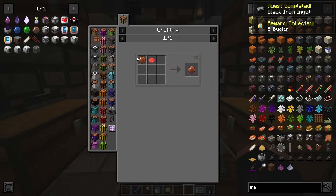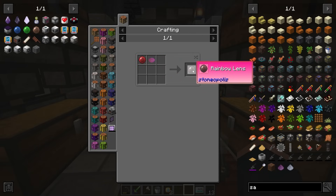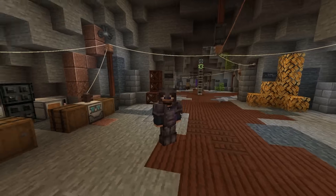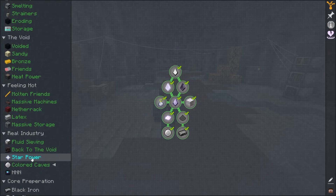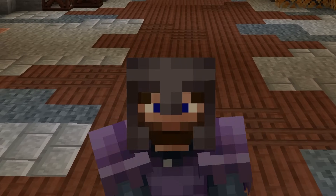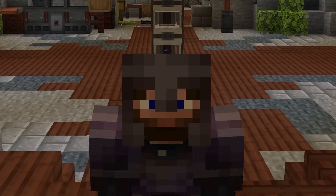However, we do have to make a basic rainbow lens — we do have to make a basic version of the lens, and then we can apply this rainbow to it. Last but not least, we should be able to take one of these lenses, craft it together, and get ourselves a rainbow lens. And that will be the Color Caves chapter complete! Of course, we still have our other chapters to definitely complete. The Star Power one is definitely going to be a work in progress, as making these machines will be better suited once we have applied energistics automation fully up and running. I definitely want to get started on working on that, and I think that's going to have to happen in the next episode.